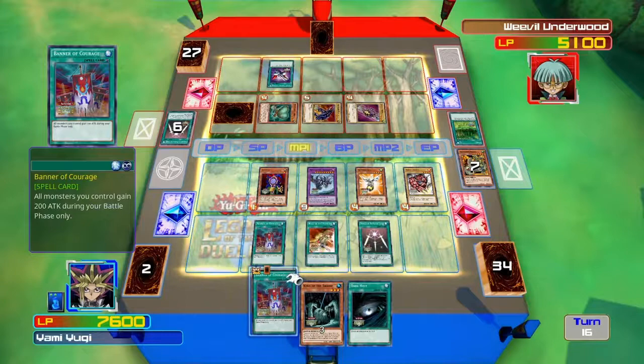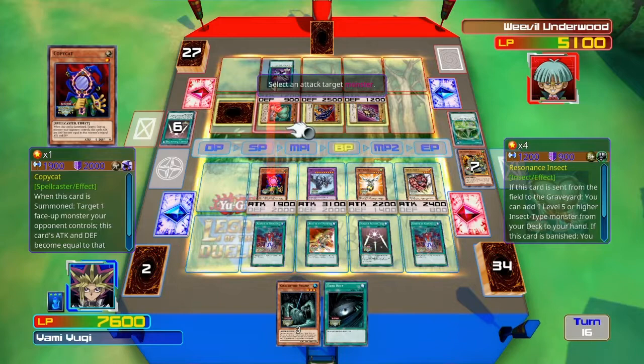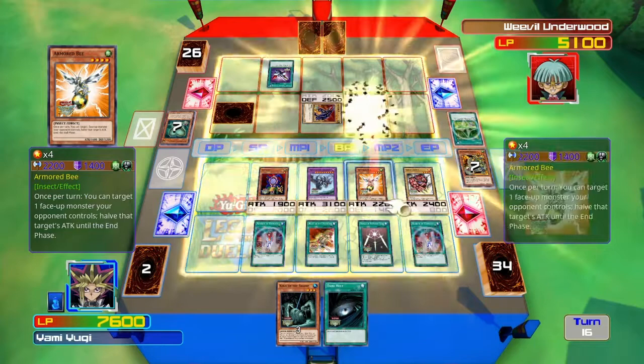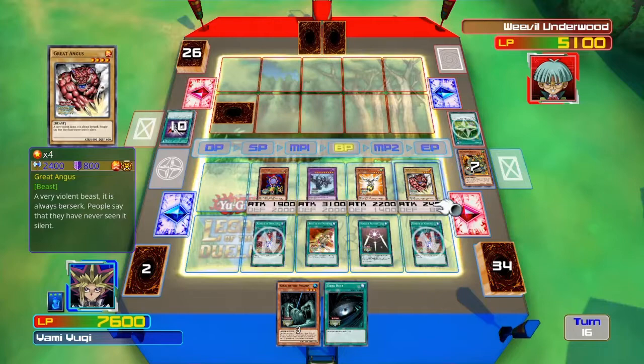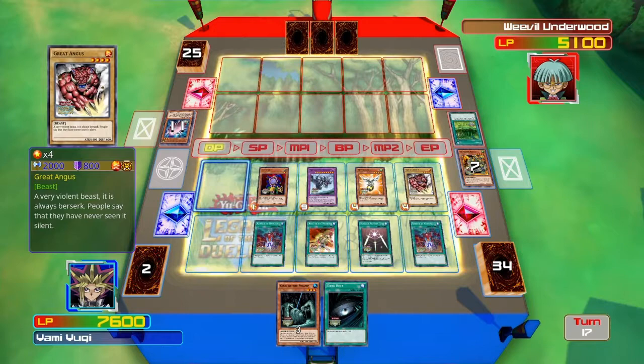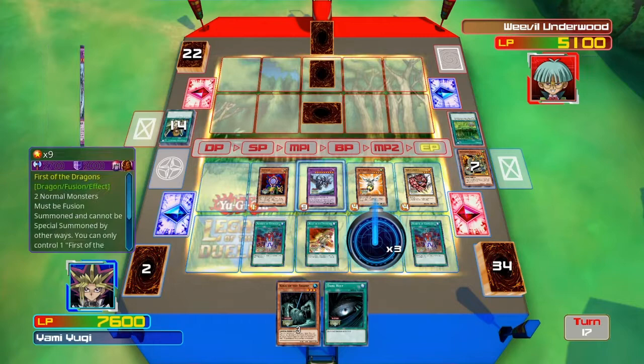And now we go into our battle phase. What to attack? I had one level 5 or higher during me — yada, yada, yada, whatever. He was getting ready to summon the Great Mod. I know what he was doing. But looks like that is all. And if you play another Swords, man, I am so ending this game. Do not draw another Swords. He got rid of the Great Mod! Well that's fine — we don't really need him anymore.